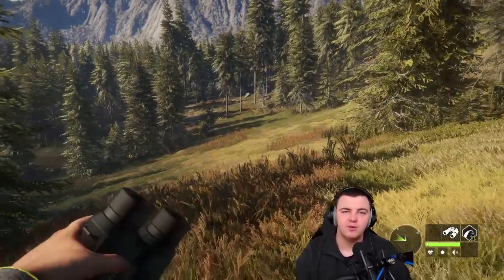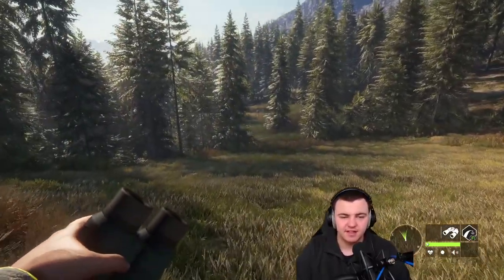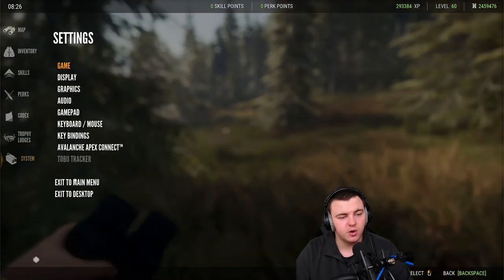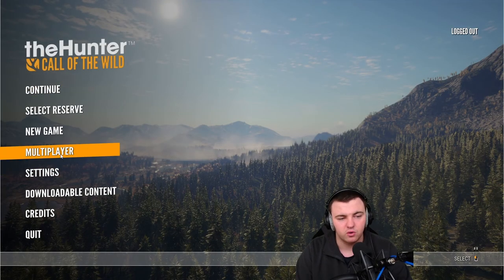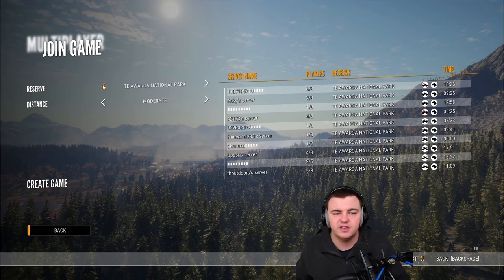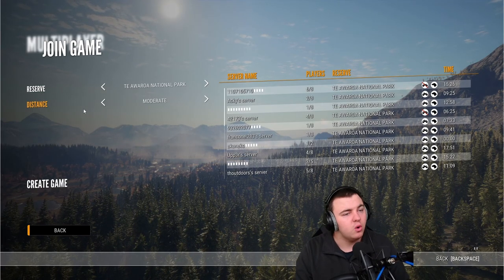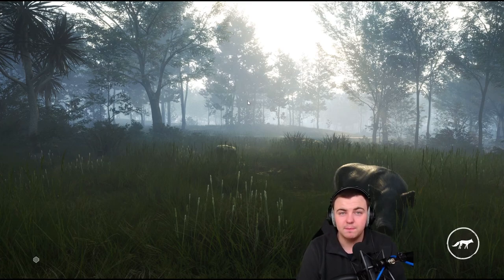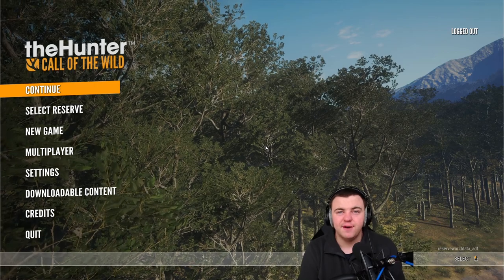One final thing: if you want to try out other maps and are thinking about buying a map DLC, there's a fun way to do it without buying outright. Go to the main menu and then to the Multiplayer section. You can click on any reserve — say I have Layton Lakes and Hirschfelden but want to try Teaora, the New Zealand DLC — just go to that one and click any server to load into that map. You can play on any map available, DLC or not, by simply having somebody else in that map who has the DLC. You can basically piggyback off their DLC.